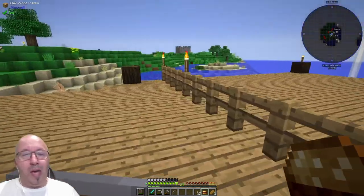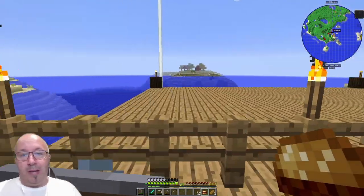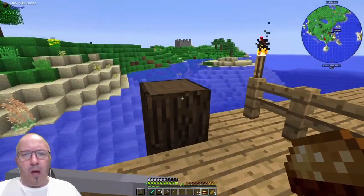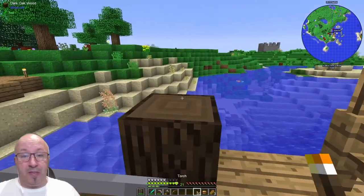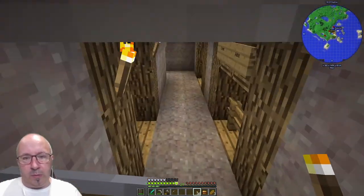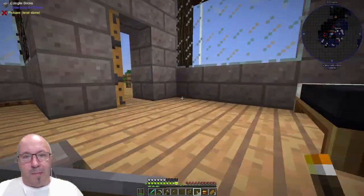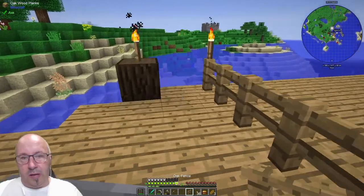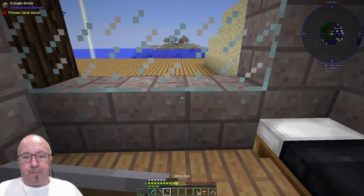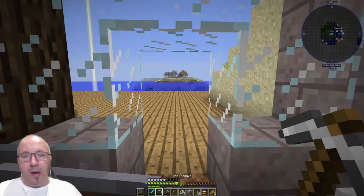I've been busy on here before I recorded — before I ended the last stream, I did this little area that I said I was going to make: an area for our launch area, our factory, our space place. We'll just put that bit of fence down there — we had one spare. There we go, grab that bit of fence and stick it in there so it's tidy. I'm going to put a doorway in, right in the middle — a little glass doorway maybe.